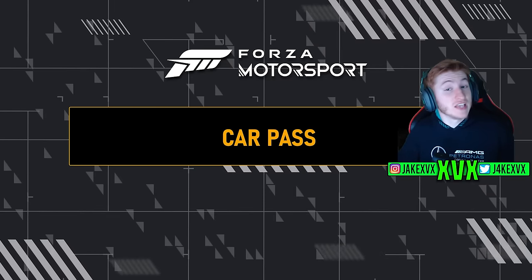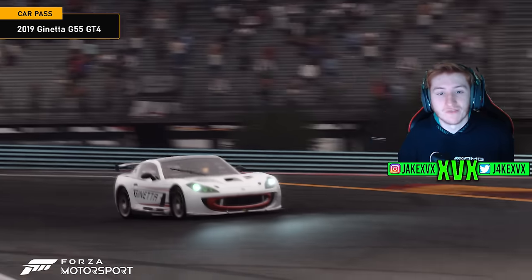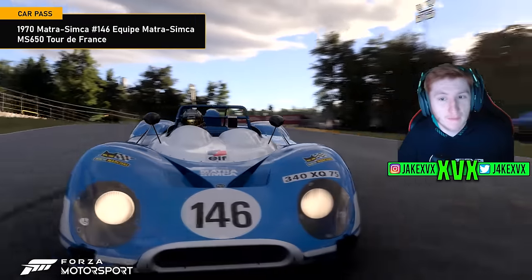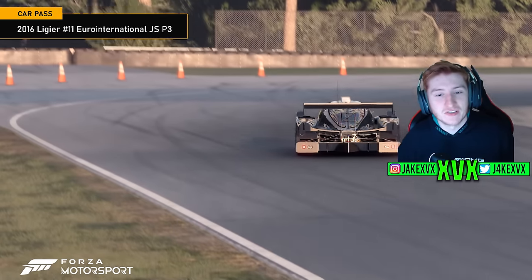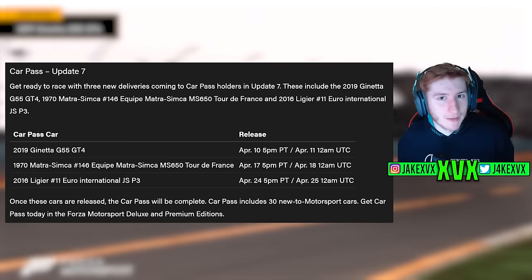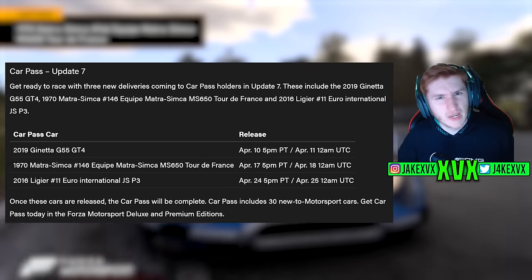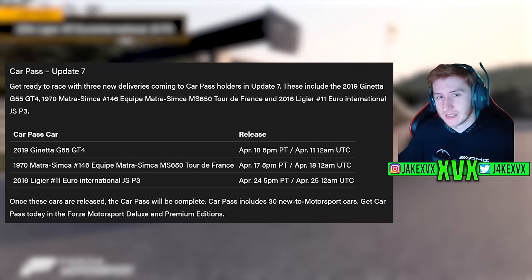This is the end of the car pass — we are on to the final three cars. Over the following three weeks they are: the 2019 Gianetta G55 GT4, the 1970 Matra-Simca No. 146 Equipe Matra-Simca MS 650 Tour de France, and the 2016 Ligier No. 11 Euro International GSP3. Those are the three car pass cars coming over the next three weeks. A certain car that we're all expecting has not appeared yet.